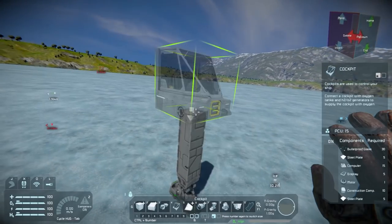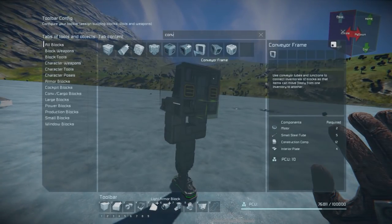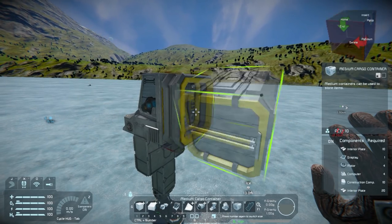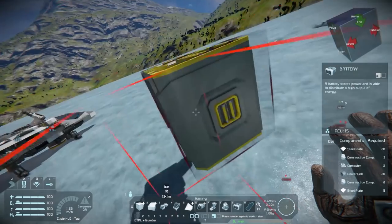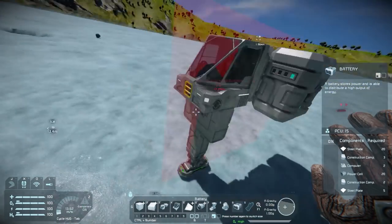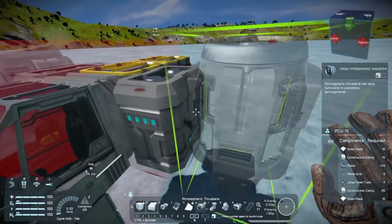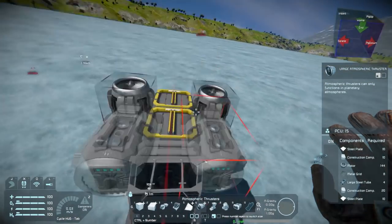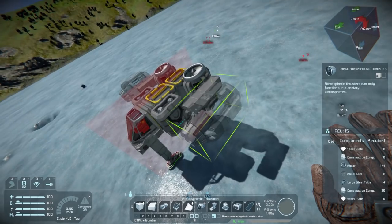Hello everyone and welcome back to another episode of Space Engineers. We're going to be working on our extended fleet today a little bit more. It's going to be a mining vessel - just the light, early beginning ship that you might have when you're first landing on a planet or starting out a base. I don't plan to make anything giant, massive, or super efficient - what I consider to be a little bit of an overkill.